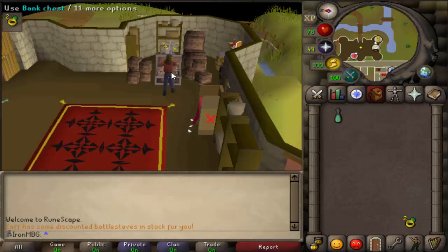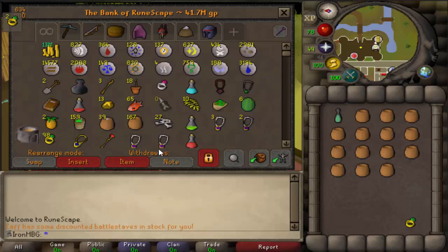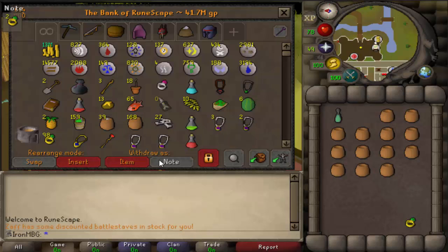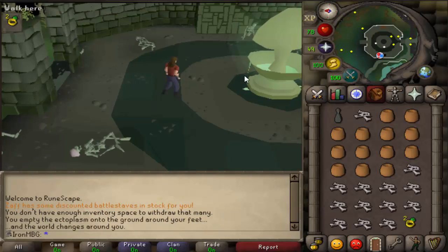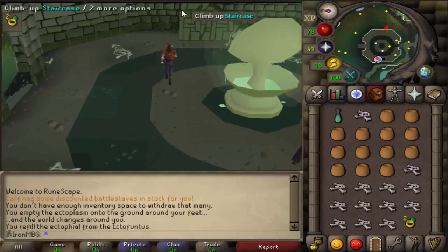All you're gonna need is bones and pots. I do mine in bulk, but I'll break it all down. The first part is grinding your bones — you're gonna want to get 13 pots and 13 of whatever bones you are using, then teleport to the Ectophile. It's a really simple method and it's also better XP than the Gilded Altar, but it does take a little bit more time.